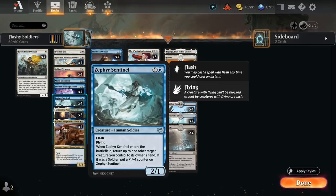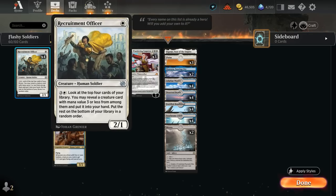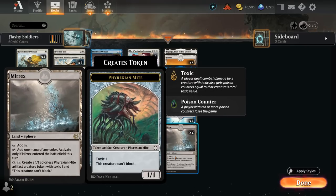It also keeps the opponent guessing — we might have a counterspell in hand, we might have a Sentinel, or we might just have an activated ability we can use such as Recruitment Officer for 4 mana to dig for another Soldier. We even have two copies of Mirrex in our mana base that can be activated to make a 1/1 Mite token.